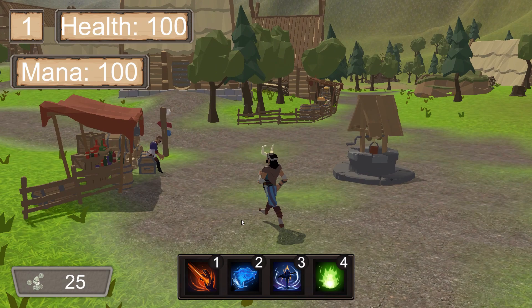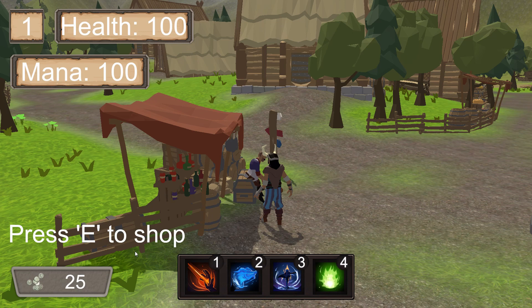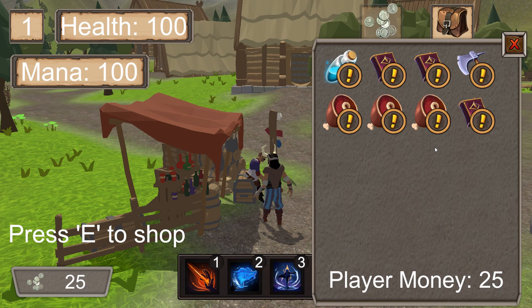Now let's take a look at the trader and see what he has to offer. As we approach the trader, a pop-up menu will show up prompting us to press E to shop. His current stock is randomized every time you load up the game, so it'll be different for every player that starts.